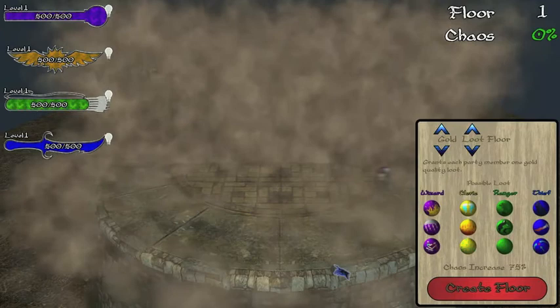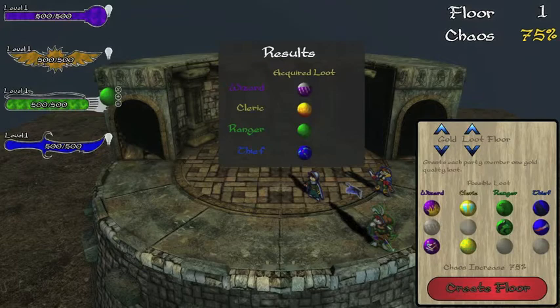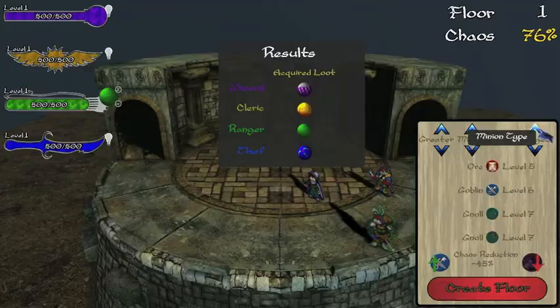However, if that level of loot floor is placed again, then each adventurer has a chance of receiving an item instead. This item may heal an adventurer, revive a dead adventurer, level an adventurer by one level, or reduce the cooldown on abilities.